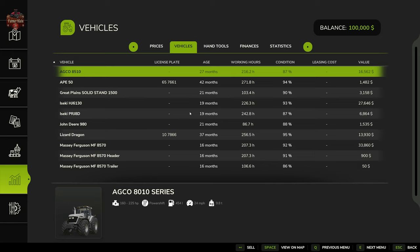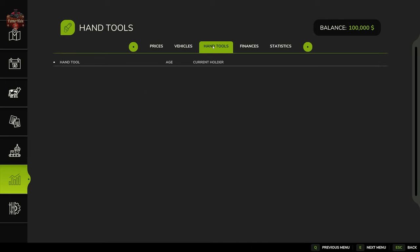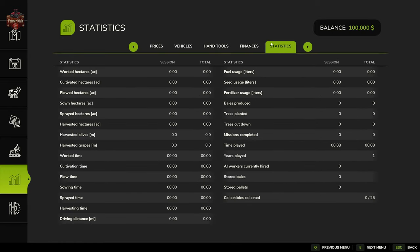Our starting fleet includes a decent listing of starting machinery, including an Iseki harvester and Iseki rice planter since this is a rice-predominant map. Everything is fairly well maintained, all owned with no leases, though everything does have a fair amount of operating hours and age. We don't start out owning any hand tools. We do have 25 collectibles on this map — named 'balls' in the XML — and it appears we get approximately 10,000 dollars each.